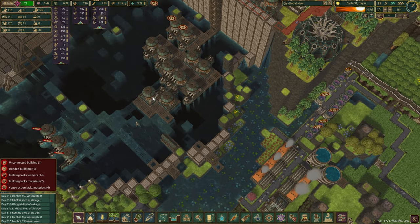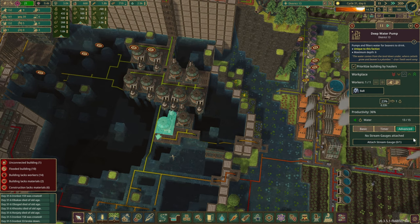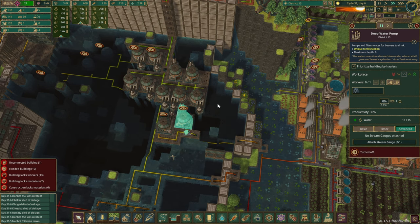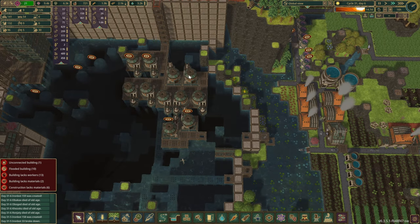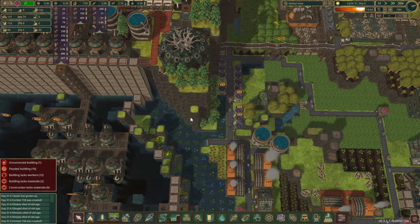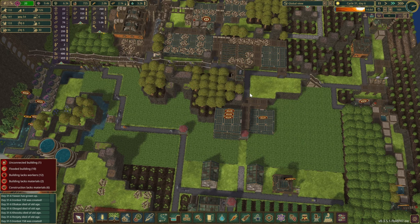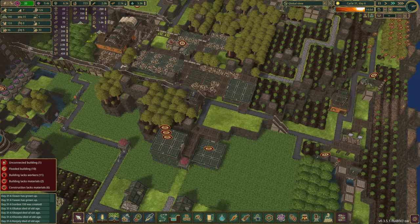Since we are dropping our population, why don't we pause maybe like a couple — this one and that one, you can probably go. Because before we had like 160 beavers, so we needed a bit more water pumped out a little bit quicker. But right now, since the storage is full, we probably don't need that many. And we can resume with the construction of this area.